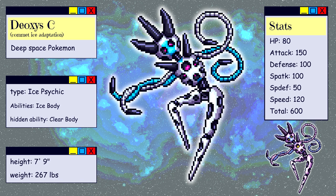Maybe I could do another video where I design Attack, Defense, and Speed forms for Comet Deoxys. The Pokedex entry: This variation of Deoxys is specially adapted to living in the deepest, coldest vacuums of outer space. Its body has become hard and ice-like; anything that touches its frigid form is immediately frozen solid. The blunt spikes at the ends of its arms are used for crushing meteors and comets from which it collects vital nutrients.